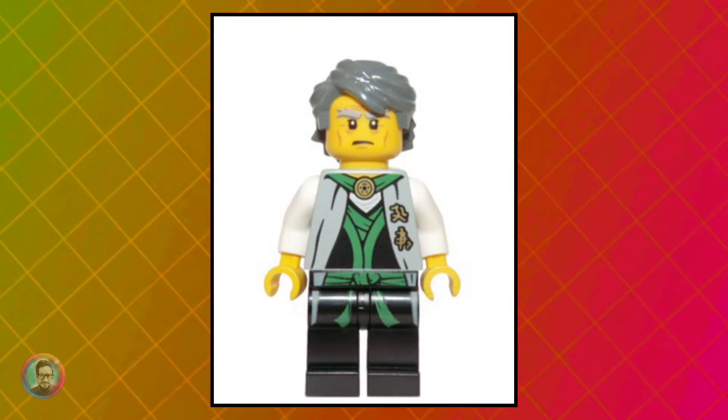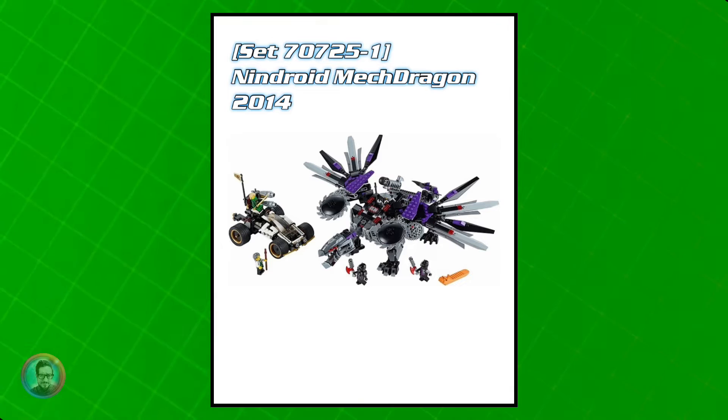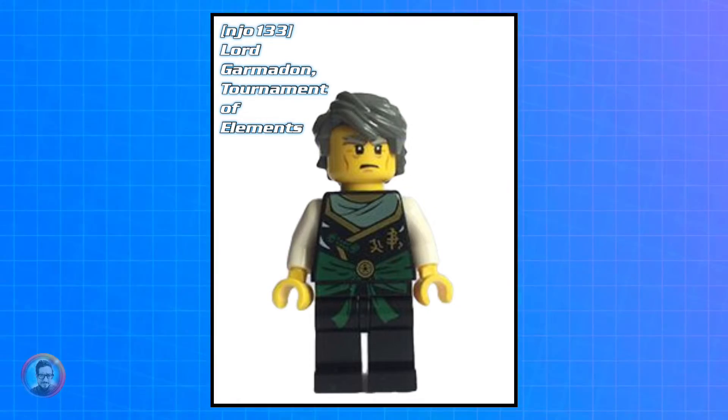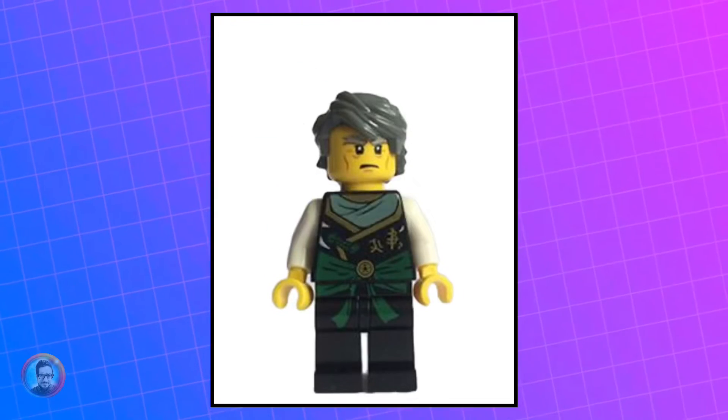Then we're going to take it back a little bit to Lord Garmadon's Sensei, Rebooted. He only came out in this one set, and he's currently worth about $21. After that, we've got another Sensei version of him, which came out in only one set, Ninja DBX. He's currently worth about $20.